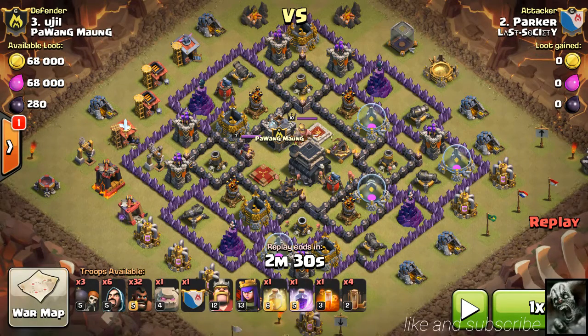He brings three wall breakers, six wizards, 32 hogs, a golem, and then a golem in his clan castle. His heroes, one heal, one rage, one poison, and four earthquake spells. And you're thinking earthquake spells with hogs?